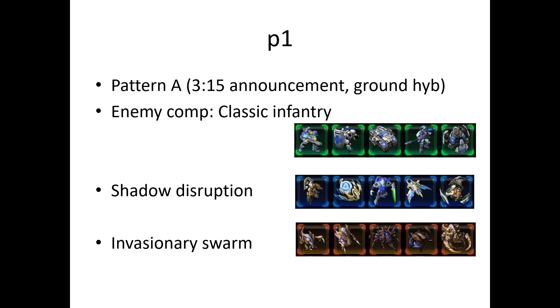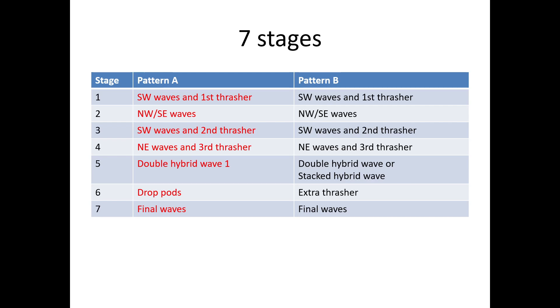I'll be discussing P1 versus classic infantry Pattern A. This is the easiest comp for P1 to fight, and for some mutations it's still kind of difficult. If you want to increase the difficulty a bit, you can try Shadow Disruption or Invasionary Swarm. There are seven stages to Temple of the Past. Since the focus is Pattern A, we'll look at its stages in more detail.